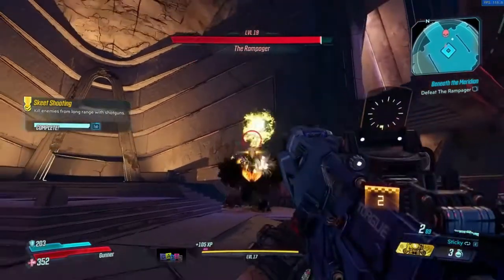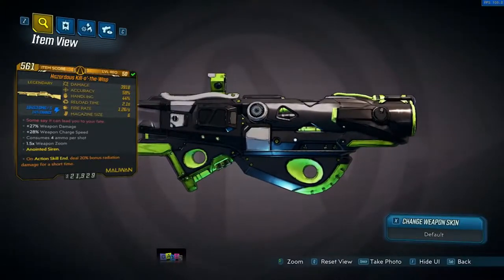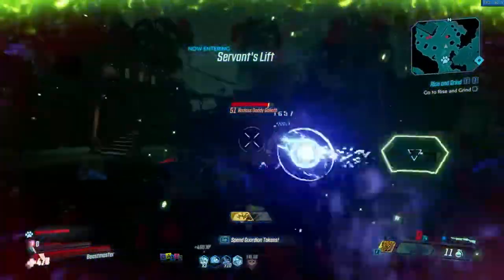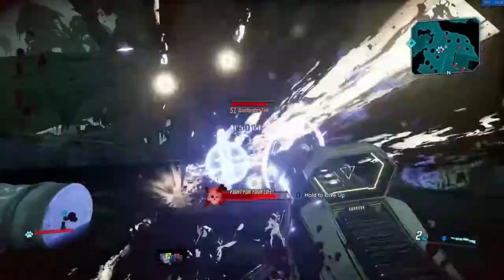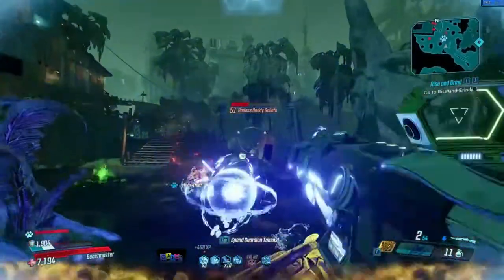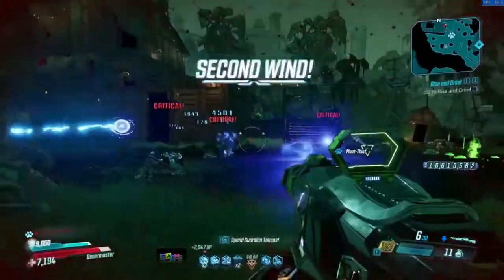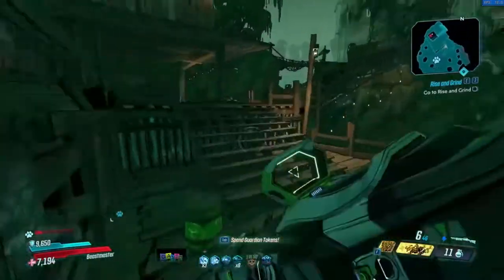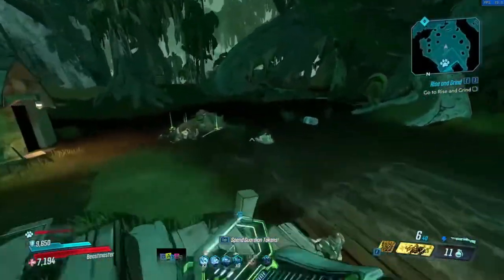The Rampager is the first vault monster you meet, and he drops the Kill-o'-the-Wisp — a Maliwan shotgun, which recently got buffed so the damage is a lot better. Red text: 'Some say it can lead you to your fate.' You charge up electric shocks that do electric damage as they pass by and can also explode on contact, though it's fairly inconsistent. It's a really good shotgun, only comes in shock, so I'd say the Brainstormer is better in that regard. But if you don't have the Brainstormer, get the Kill-o'-the-Wisp instead — it's very strong and great for elemental builds.